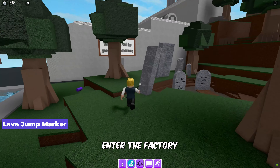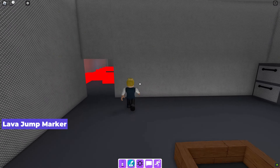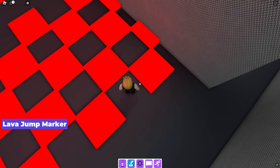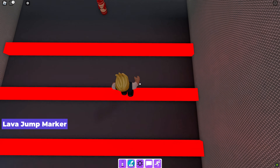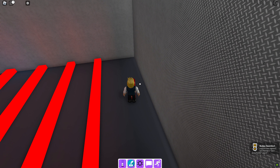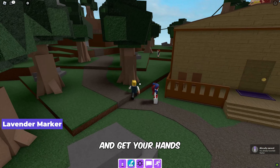To get the lava jump marker, enter the factory, do the lava jump obby, and get the marker at the end. Now enter the lavender cube in the forest and get your hands on the lavender marker.